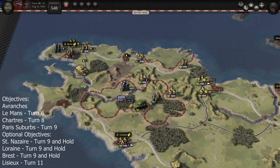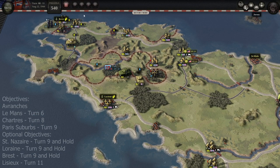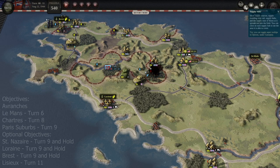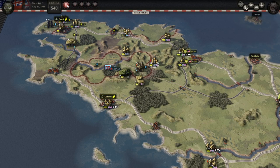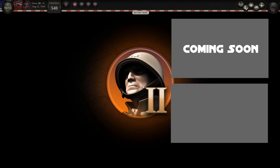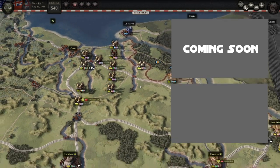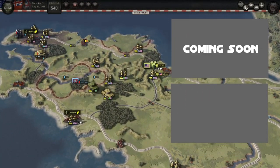We used all available abilities and took control of Brest. It's now turn eight — I'm doing some extra killing to gain experience. All objectives are now completed with one full turn to spare. I hope you enjoyed this — let me know in the comments and I'll see you in the next one. Bye!